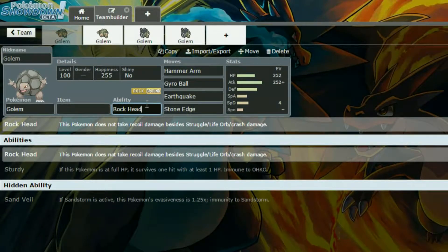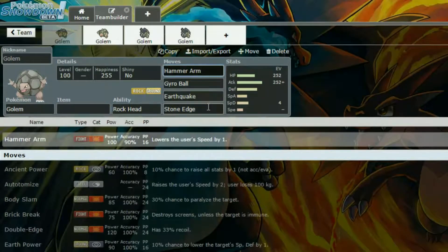So you can run Life Orb but you still take damage. The moveset is Hammer Arm, Gyro Ball, Earthquake, and Stone Edge. Hammer Arm does lower your speed which can be handy for Gyro Ball — it helps you hit a little bit harder. If you're running Choice Band this doesn't work, but if you're running anything else it can. Earthquake and Stone Edge both get STAB and are really hard-hitting moves.